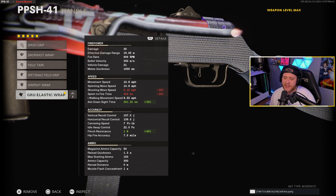For our last attachment we got the Grue Elastic Wrap, so we can increase our ADS speed by 30%, which is massive. On top of that, we're also gonna have no flinch pretty much, and we're also gonna be able to drop shot while ADS-ing, which is really good for aggressive players. Unfortunately we will lose a little bit of sprint-to-fire time and movement speed, but it's only a minus 15 and minus 10% decrease — really not a huge decrease. They're still moving around 6 miles per hour, which is extremely good.